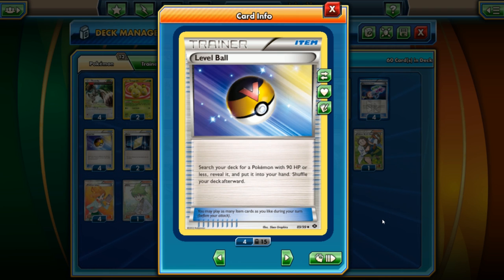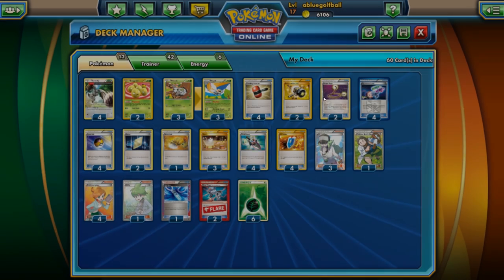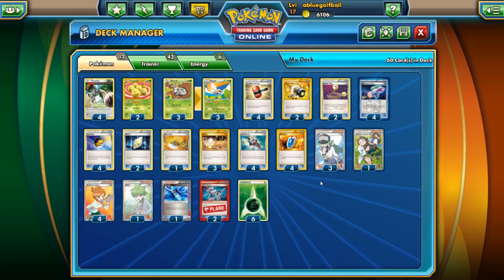Everything in this deck is under 90 HP anyway, so I figured let's do it with Level Ball and give some love to Level Ball. That's it for the item cards.